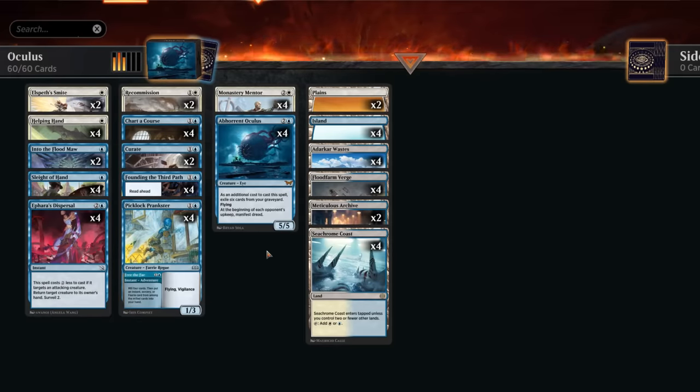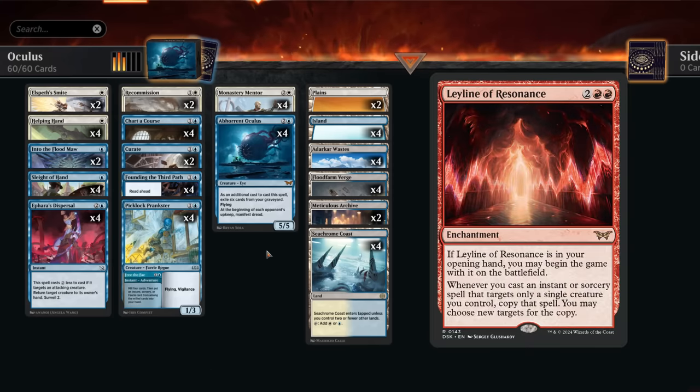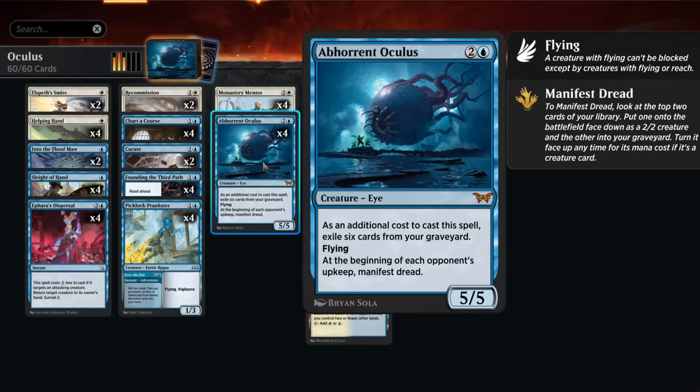Hello and welcome to another video here in the brand new Duskmourne meta. Today we're taking a look at a blue-white helping hand deck which is purposefully designed to beat up on all the moderate aggro decks I'm expecting to face on the ranked ladder. One of the more exciting additions out of Duskmourne for this deck is Abhorrent Oculus — a three-mana 5/5 flyer. As an additional cost to cast it, we exile six cards from our graveyard, and then at the beginning of each opponent's upkeep we get to manifest a dread, giving us a 2/2 which can also flip into another Abhorrent Oculus without needing to exile six cards from our graveyard, and that will also help fill the graveyard for future copies.